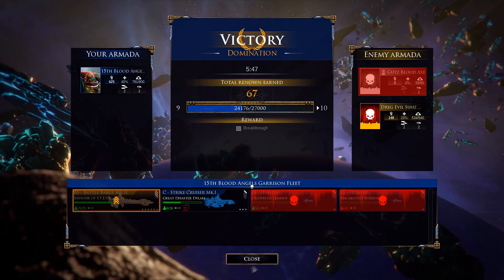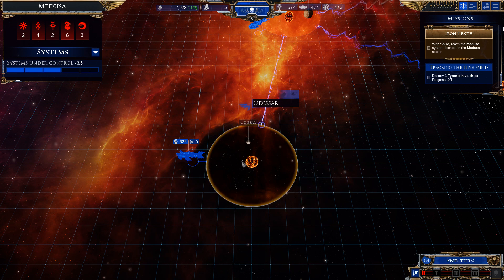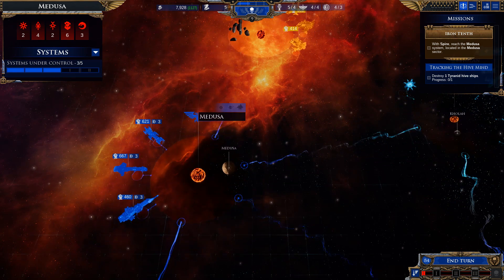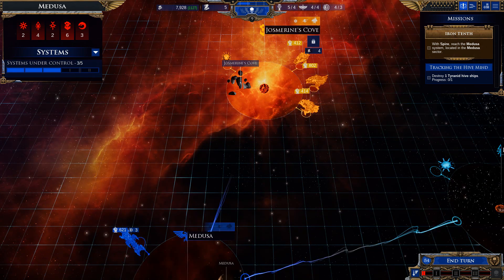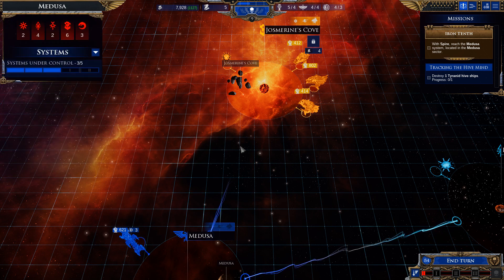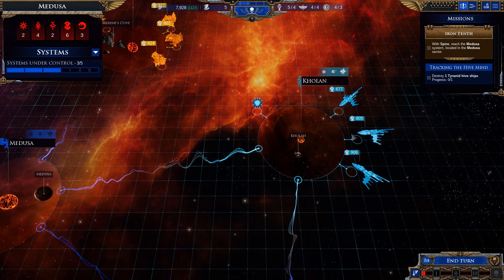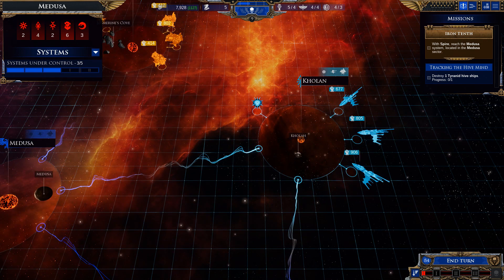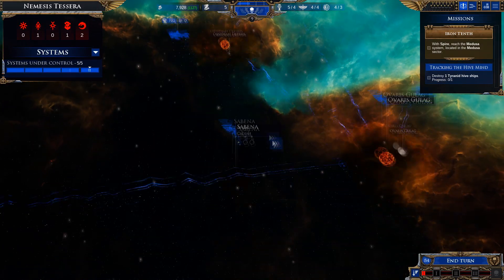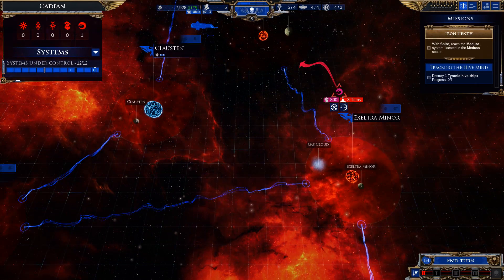We didn't get the breakthrough achievement but we weren't going to go too far with that in any case, so that's fine. Another system under our control. We could have a go at taking this out although it's going to be a tricky one for the remaining points. They do have a battle station I need to concern myself with, and I'm much more inclined to try and do something about the Eldar in a couple of turns. We're just moving back now to deal with other bits and pieces.